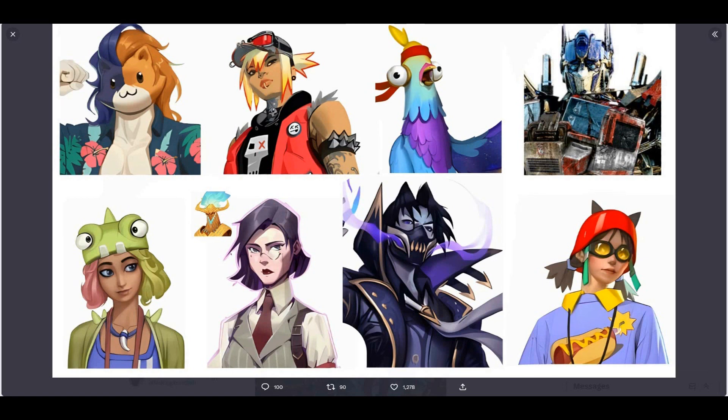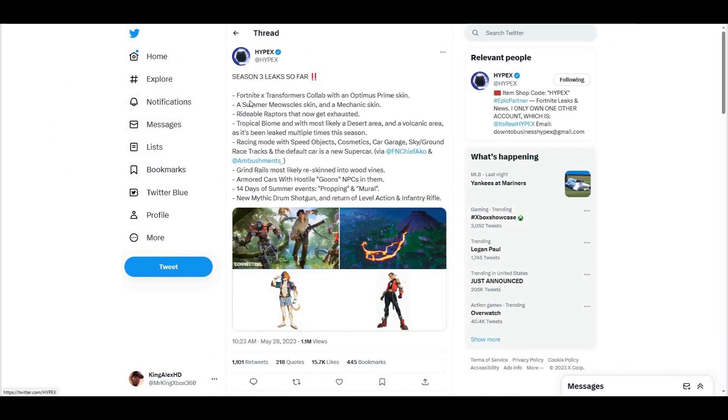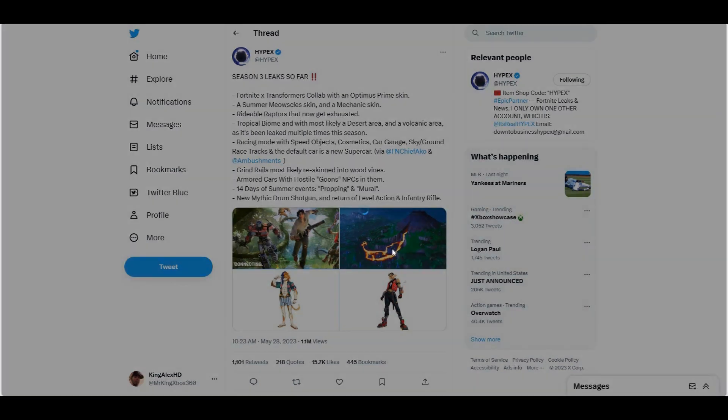Basically, Hyplex has said multiple things. Let's go to his tweet. He does say that the Fortnite x Transformers collab with the Optimus Prime skin, the summer cat basically. And also, they do say that we're going to have the Raptor that got extended so you could ride it. Volcano — yes, I said it. There's going to be a volcano this season. He did mention this multiple times. I can't wait for the volcano; I think it's going to be pretty cool.